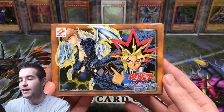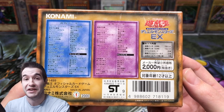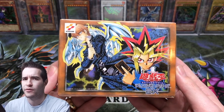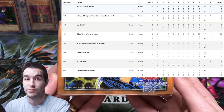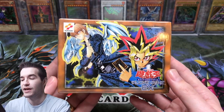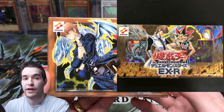I've had this for a while and haven't opened it, so now is the time. A couple of things about this: inside there is a secret rare card or parallel foil — there's one of those — it's either Lord of D or one other card. There's also a Blue Eyes and a Dark Magician in here. The Blue Eyes is pop one and the Dark Magician is pop two, so they're really tough. There is actually a reprint version called EX-R, but this is the original.